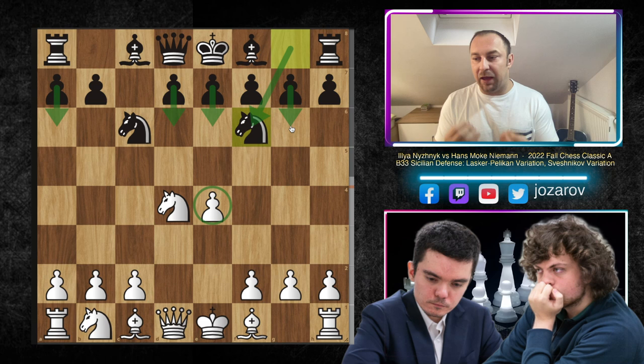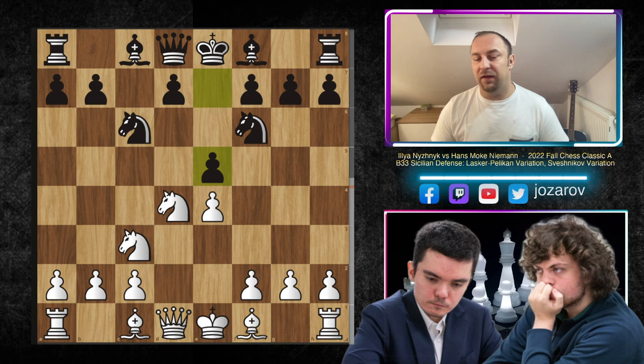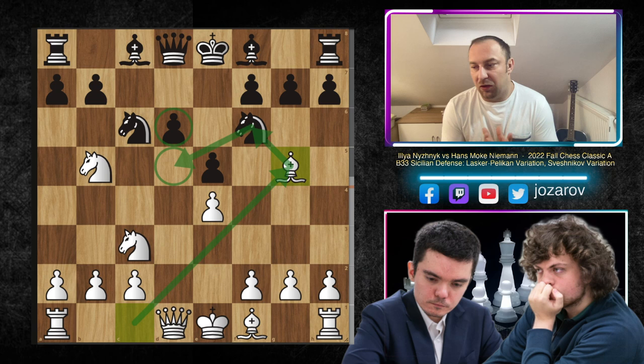After Nf6, you still have the flexibility to go into Nd4, to go into the Dragon, to go into the French Sicilian setup. You're not showing your cards yet. White now has to make a reaction, has to protect the pawn, and with the move E5 we have the Pelican Laskar Sicilian. Here Nb5 was played by Niznik targeting the D6 square, which is now the weakness in the position. That's why Black needs to improve the position by playing D6, and now we have Bishop to G5.